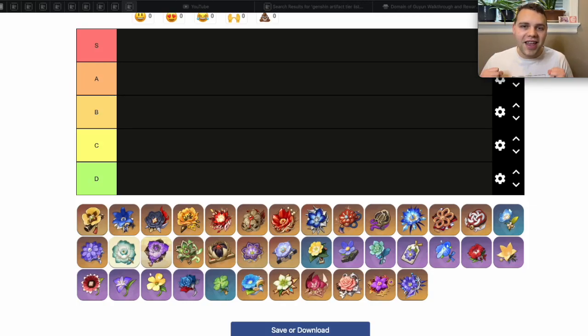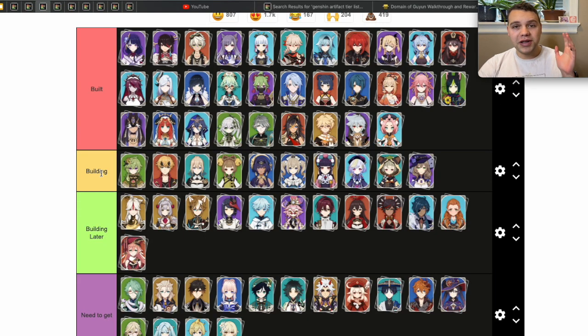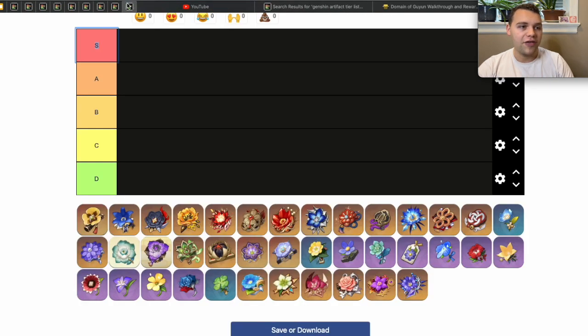Welcome to Jello Impact, where we build and test every single character to help you decide who you want to wish for and build. I have built many characters — over half the cast at this point — and as such I have farmed a lot of artifacts for them. Today we're going to be talking about which are the best artifact sets, which ones you should farm, which are worth your resin, which ones to leave to the wayside, and which are good for certain characters but not otherwise. Stick around to the end where we'll talk about the best artifact set I think every single account should farm for.